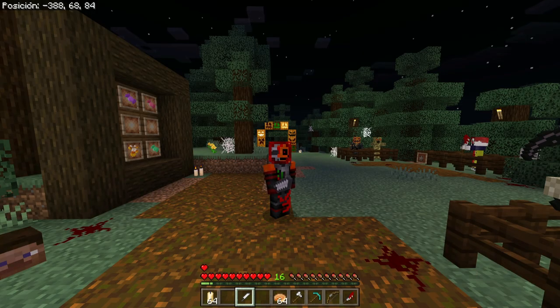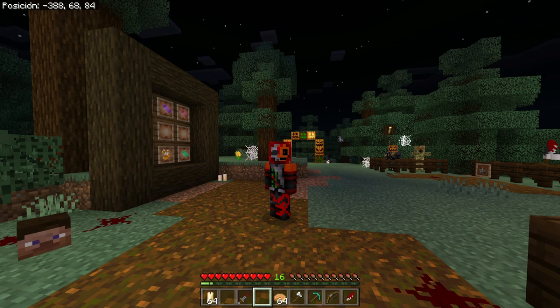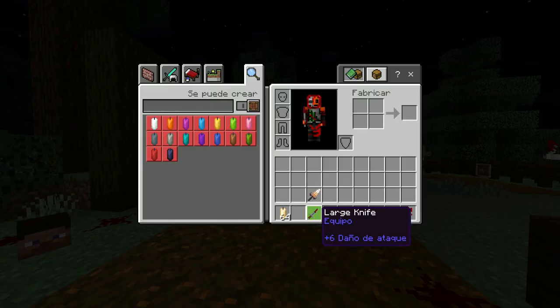The next weapon is the knife, which also gives you one extra heart and no special effects. It only does 5 damage, which was a bit disappointing. Then we have the long — or thin — knife. I can't remember if 'large' means thin or long, but it also gives one extra heart and deals 6 damage, just one more than the previous.